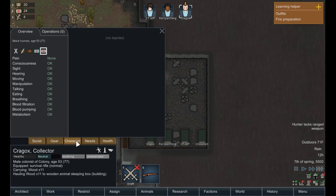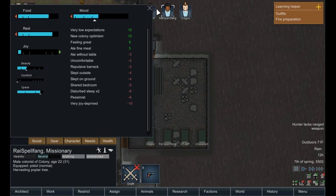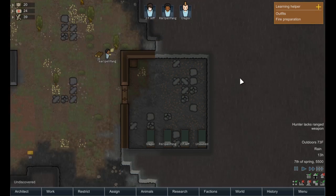Shared bedroom is going to suck. Pessimist? Very joy-deprived. So Rye is going to probably have some mood issues at some point. But new colony optimism — that's funny. He has new colony optimism while he's a pessimist.